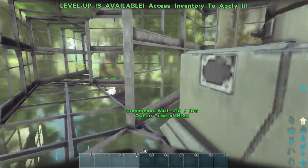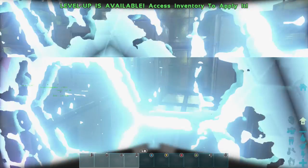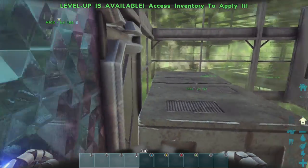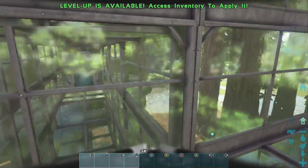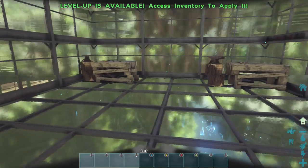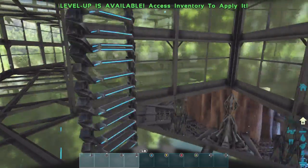Because obviously on PvP you'd have it all metal, wouldn't you? Or tech walls and stuff like that, or whatever you want. This is just an example of what you'd do - look how big it is inside, three by two. So you could have like storage in there, crafting, anything you want. I've even got industrial forges in there as well.